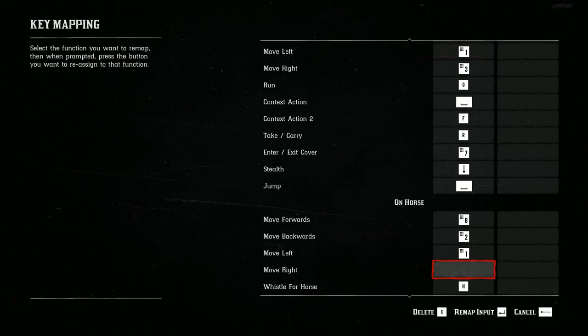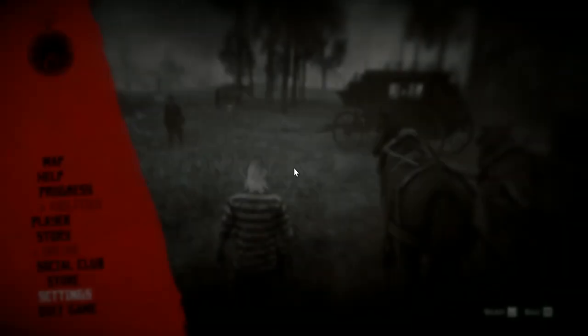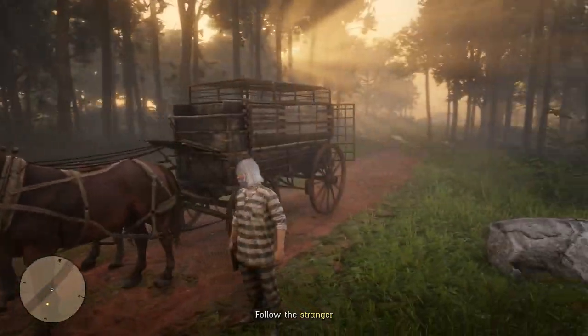I won't put you through the whole process — I'll just do a couple so you have some reference. When you exit out, it will tell you there are required inputs that are unbound and all changes will be lost if you leave the page. It does actually hold your changes but doesn't implement them into the game. If you hit Enter and say yes, you come back out to the controls menu and can bounce back into the game.